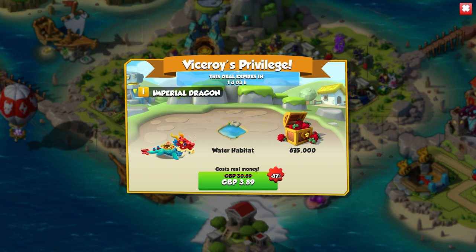There is also a promotion on currently and this promotion is actually very very worth it. It's the Viscerous Privilege bundle with the Imperial, a water habitat, and food. I believe this is tailored to your player level, so if you were a really low level it would be a lower amount, but I'm not sure. Either way this is for £3.89.